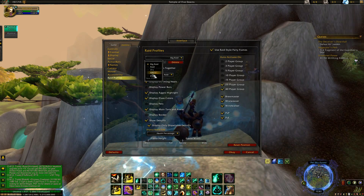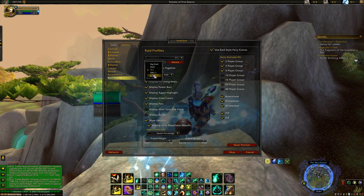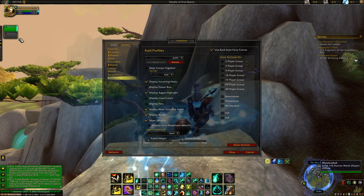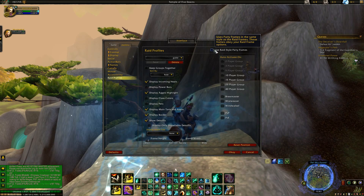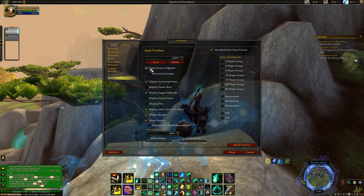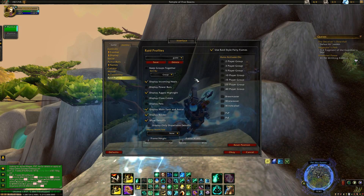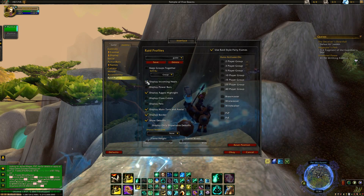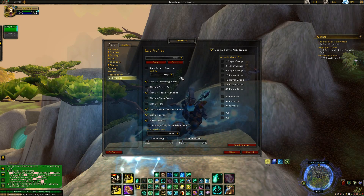If I have three people in the group, or two or less, it's just going to have the raid-style frames, which I like. If you prefer the default look, that's fine — whatever you're comfortable with. I sort them by group, which is mostly for raiding. If you PvP it doesn't really matter too much.